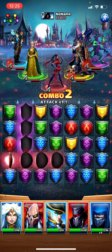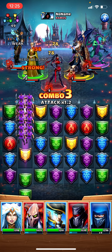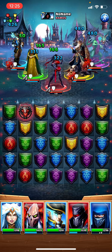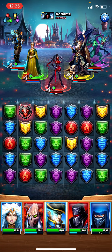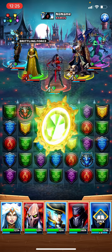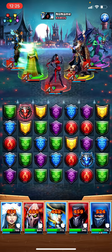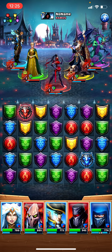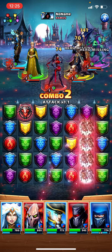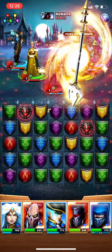We gotta get some stuff happening here. Frigg is already ready to give defense down to my entire team — but they're blocked from ailments and everyone has more health than they came in with. There were ten greens on the board, so I have 44% defense down applied. Since I'm definitely not going to win this, let's see what kind of damage Odin does in the follow-up — it's probably going to be better than base.